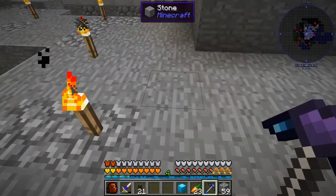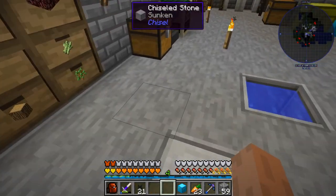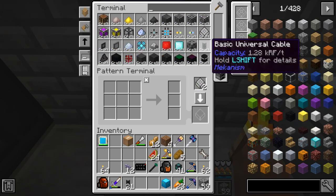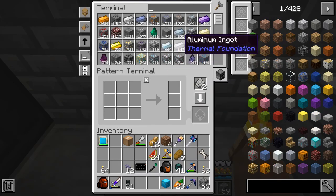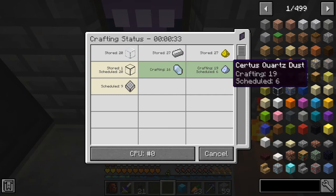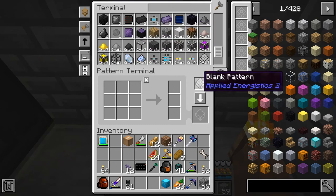We're going to start with upgrading our ME area downstairs, starting by creating some blank patterns, because I need more. We're going to order it to make us 10. You see it has all the recipes for it. This should not take long — it's already got one. Oh, it's got to crush the Certus Quartz dust, that's the problem. In the meantime, I can work on some stuff. We're going to teach this thing how to make some cabling.